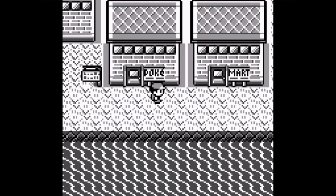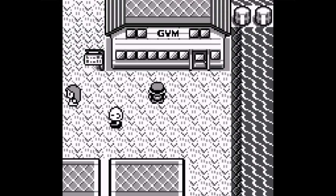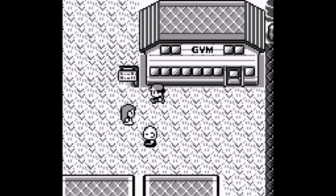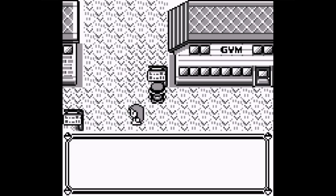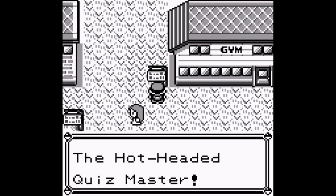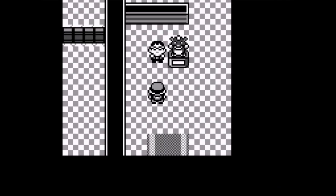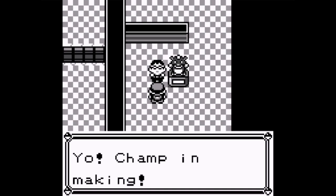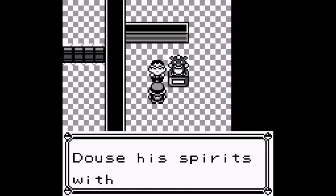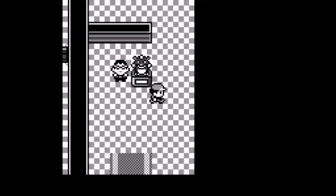My Pokemon are healed so we're going up to the gym. If you try to enter the gym before getting the Secret Key, the door will be locked. Cinnabar Island Pokemon Gym - Leader Blaine, the hot-headed Quizmaster. Now you can enter. The hot-headed Blaine is a fire Pokemon pro - douse his spirits with water. You better take some burn heals, but I don't need any.